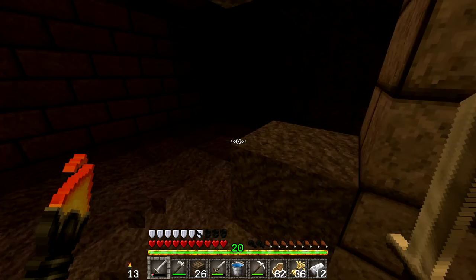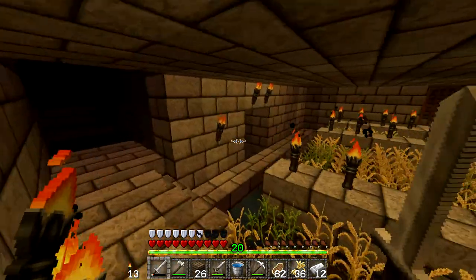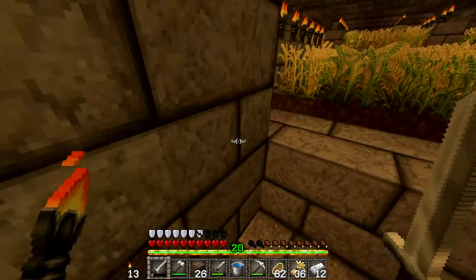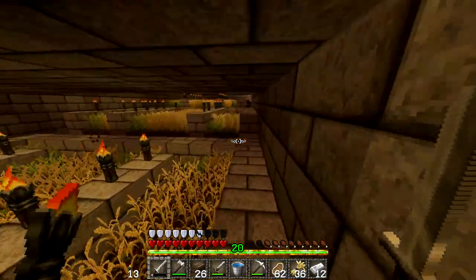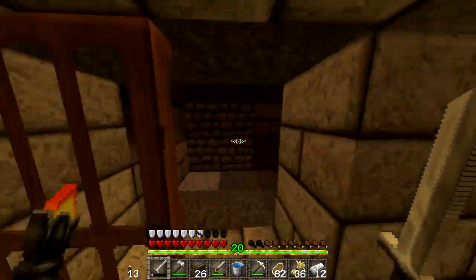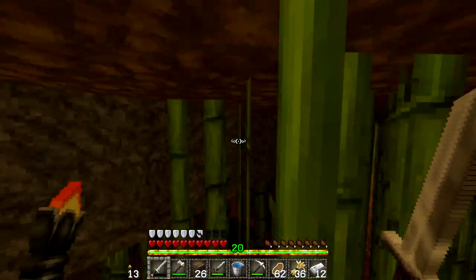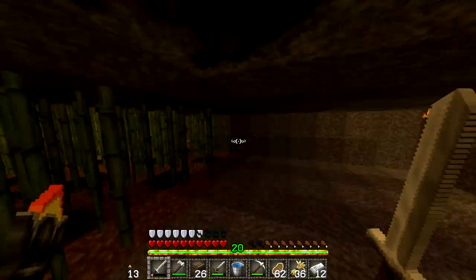If we go over to here, we have our crop farm where I collect crops. They go down into this chest here. And then if I carry on and go over this way, we got these stairs and we have another farm which is our sugar cane farm, and yeah this is for collecting sugar cane.